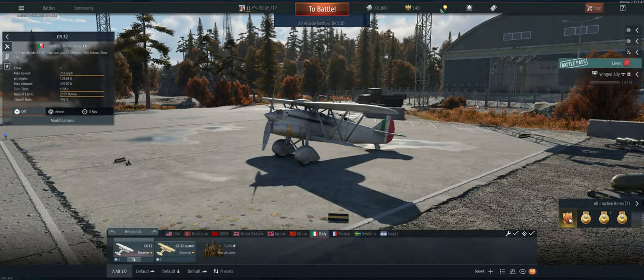Hey guys, welcome back to the channel, Boogie here getting ready to take out the Italian CR32 at 1.0 in air arcade. Things to know about this plane: pretty maneuverable, not as good as an i-15 obviously, but it does have two 50 cals. Kind of a slow fire rate compared to a lot of other ones, but they're 50 cals so when you hit something it's going to do pretty good damage.